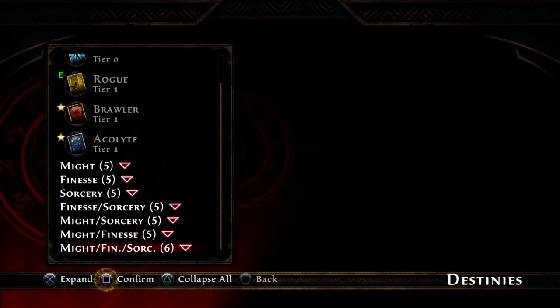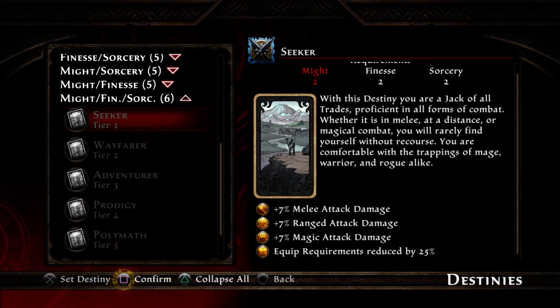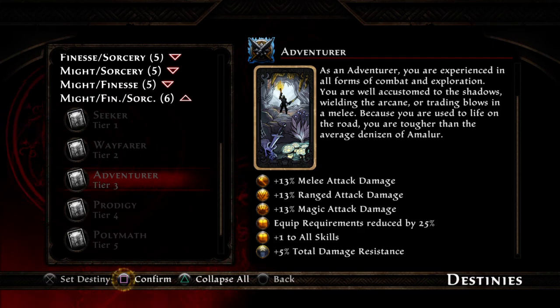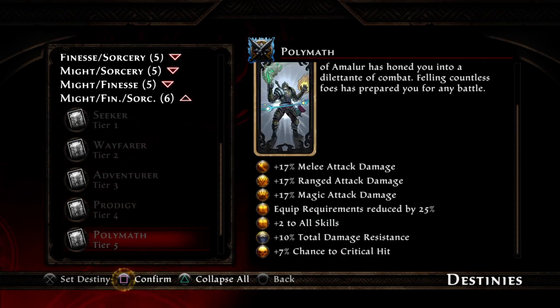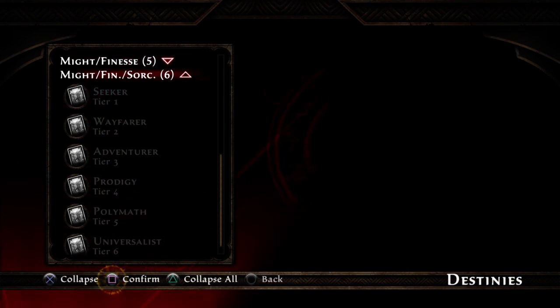Now the cool thing is we're still not done, because if you combine all three, this is where the cards become white and you become literally a jack of all trades. You can be a Seeker — your first combined Destiny — getting melee attack, ranged attack, magic attack, and equip requirements come down, which is useful. Say a piece of gear requires four Might — because you're dispersing your points more, it lets you equip higher-level gear early. Plus one to all skills is very important: you spend fewer points but all your stuff gets buffed. Universalist unlocks every weapon combo in the game instantly — you can put any weapon on and get all the combos and moves.